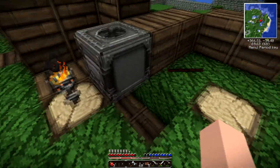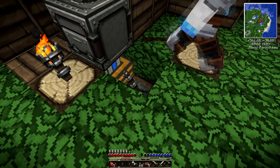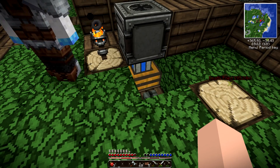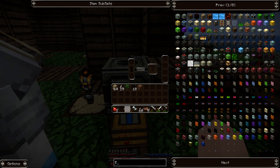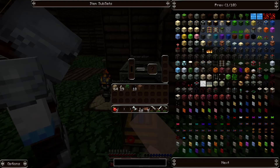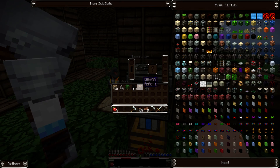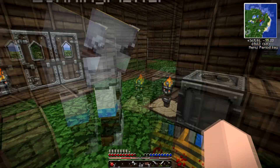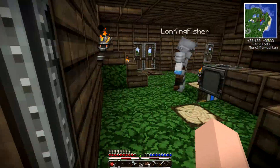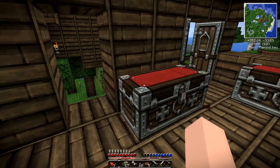Pop that redstone engine underneath the macerator, and then if we put the lever next to it, that should turn it on - it'll take a little while, it's slow as hell. What could be going wrong right now is I could be completely wrong about what we're supposed to be doing. You'll probably just have to put a bit of coal in the macerator. Shall we have a look? You can't put coal in. Do you want to bang some ore in? I've got 17 gold here.